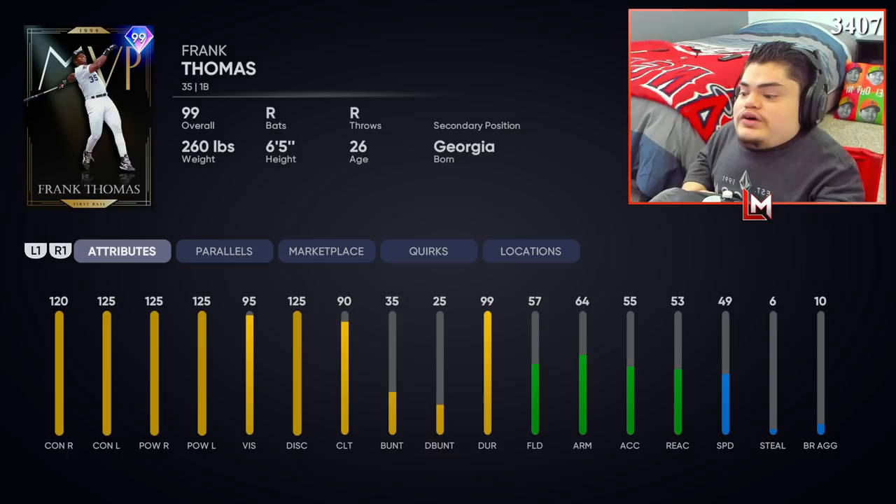He has 120 contact versus right, 125 contact versus left, 125 power versus right, 125 power versus left. This dude is gonna hit some freaking moonshots. 57 fielding, 64 arm, 55 accuracy, 53 reaction — I don't care, he's a first baseman, just sit on the corner and do your thing. Insane 49 speed. Once you get this guy to parallel five, he's 125 everything offensively, absolutely insane. He'll have 54 speed.